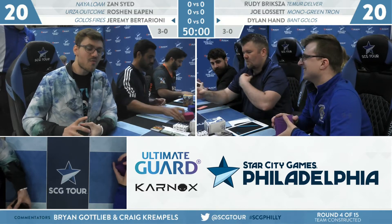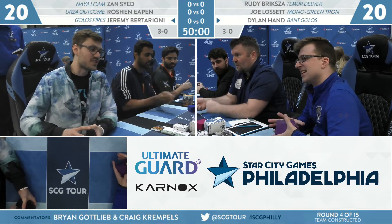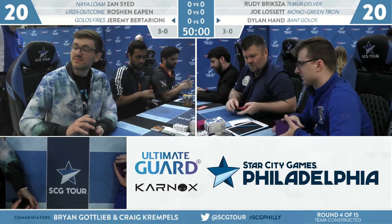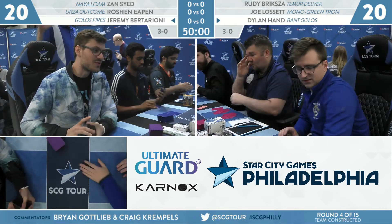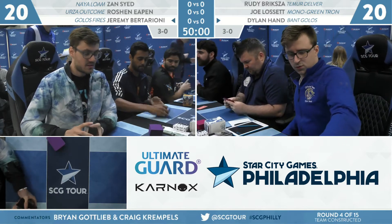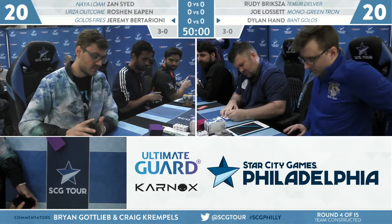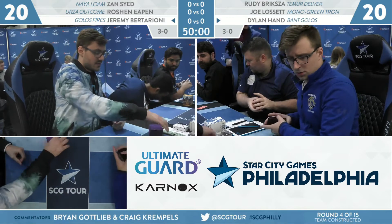Bittarione and Dylan Hand are ready to showdown with two different takes on the Golos archetype. Jeremy Bittarione is playing Golos Fires, combining two of the pressure points of the format. He's going to be taking on Dylan Hand playing Bant Golos. We need to see the Golos decks play a couple of tournaments and many, many matches to figure out what the better builds are. Fires of Invention and Golos is just such a powerful combination — incredibly impactful spells.